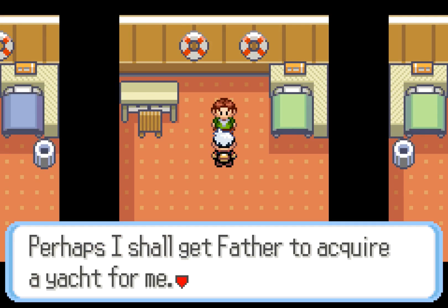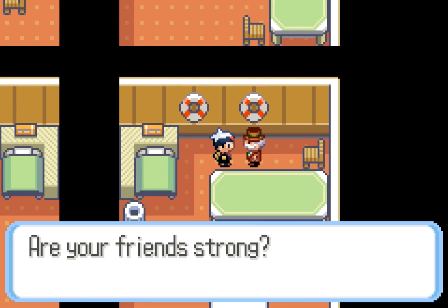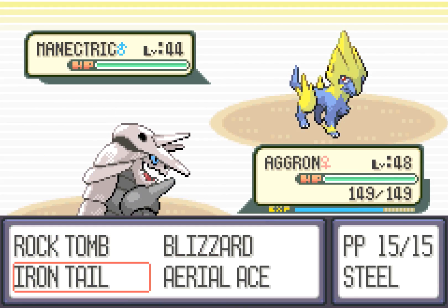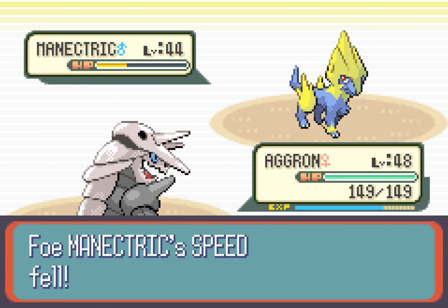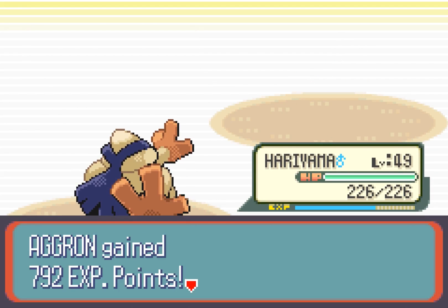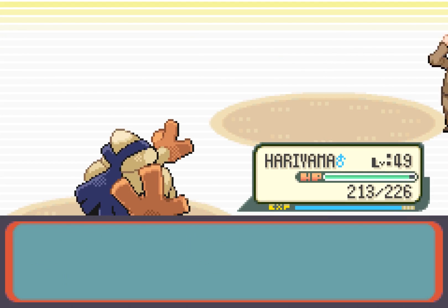He says perhaps he should get his father to acquire a yacht for him and his Pokemon. We have Gentleman Tucker here who asks if our friends are strong — he has two Manectrics. Manectric outspeed us and Roar brings in our Hariyama, which lets us Earthquake and take out the first Manectric. He's got a second Manectric — again we Earthquake, and down goes the Manectric.